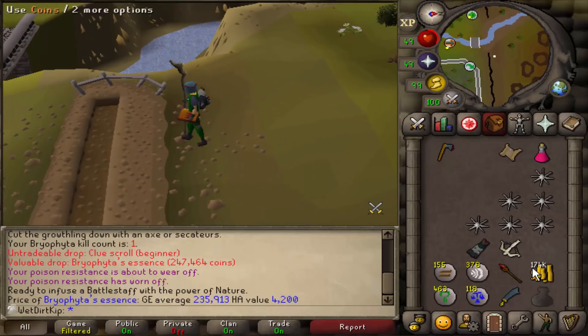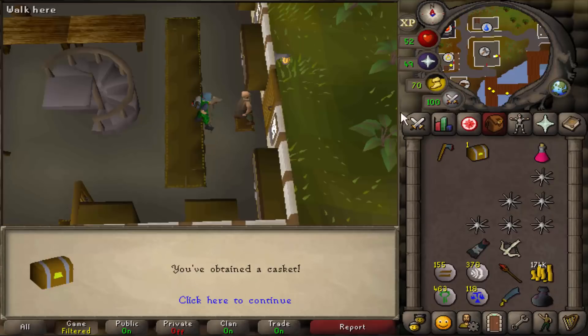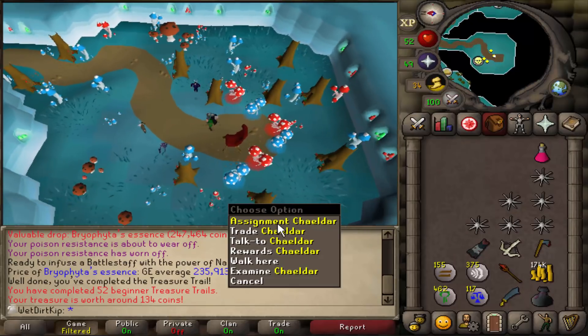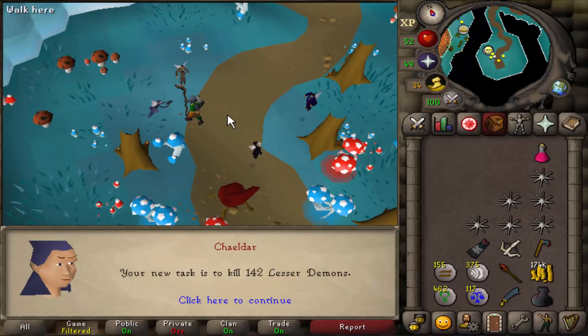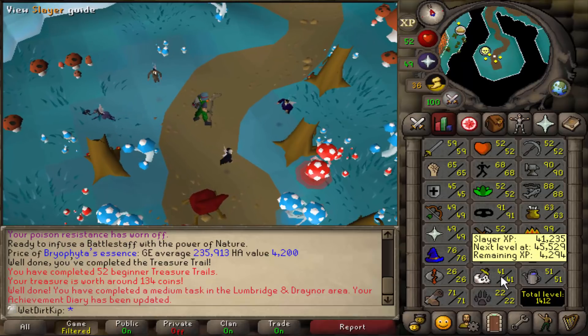Here's what the looting bag is currently looking like if you want to pause and take a look. These are Toadflax seeds. Let's see if the casket we got from that beginner clue is lucky as well. Now that we're 70 combat, we could use Nieve, so let's grab our first task. Nice and AFK — we're getting more range XP in. We'll definitely get 40 range before the end of the task.